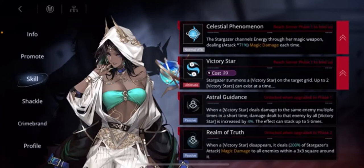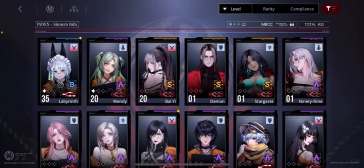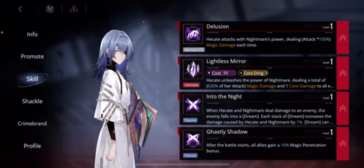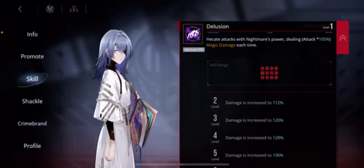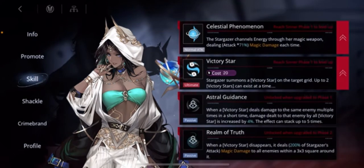The first thing we should cover is her skills. There are six skills to pay attention to, and I'm going to go in order. The first is her normal attack skill, which does 71% damage per attack — actually a lower modifier than most other units. For example, if you look at Hekate — however you say her name, maybe someone can tell me in the comments — her normal attack is 105%, and she's an A rank, whereas Stargazer is master rank. The reason Stargazer's modifier is lower is because she has two Victory Stars, kind of like pets or summons, that are also doing damage.